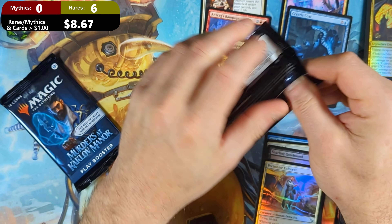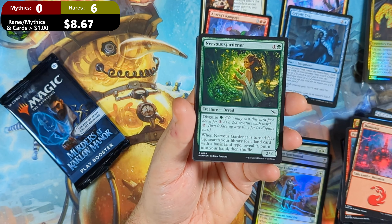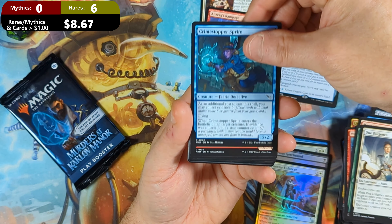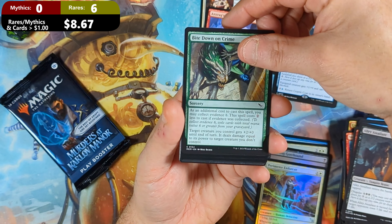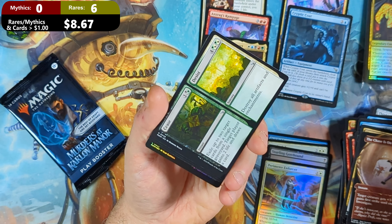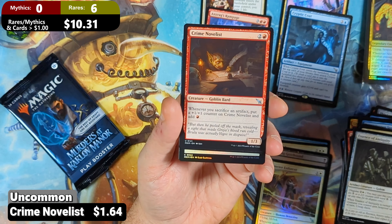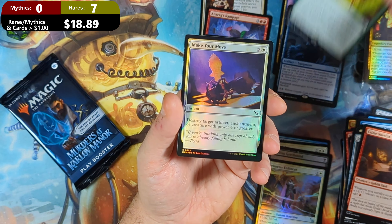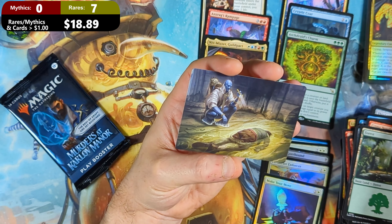Two packs to go. This one's gonna have an Art Card in the back. We've got a Nervous Gardener, another Due Diligence, a Crime Stopper Sprite, Goblin Mask Maker, an Ally Assailant, Bite Down on Crime with a Shady Informant, then the Chase is On in Showcase with a Cease and Desist. Then we're gonna see Essence of Antiquity with — there we go — the Crime Novelist, the number one uncommon in the set, followed by an Arch Druid's Charm, a really good rare, then a Make Your Move, a Forest, and a non-signed Art Card.